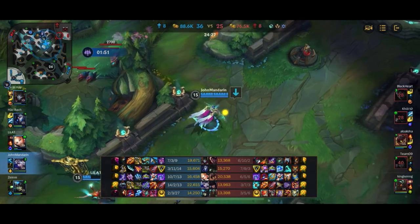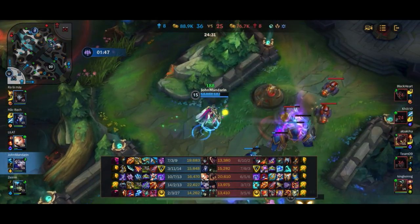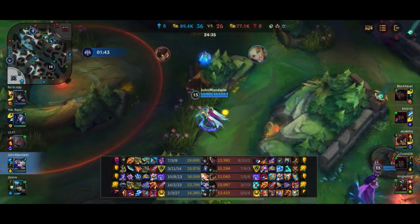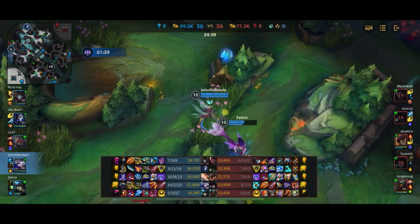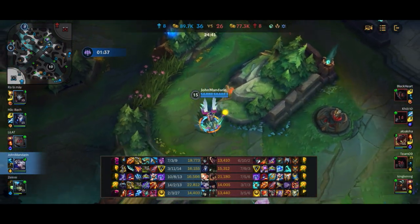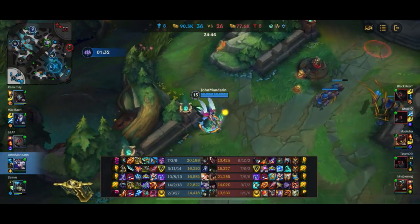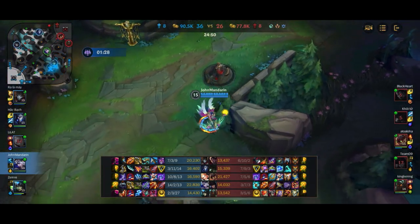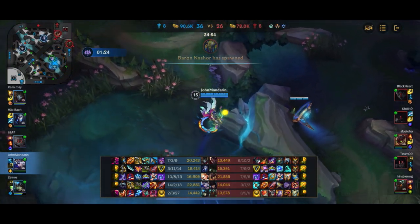The issue is that even with Elder, Ziggs is just poking us from afar — he nearly does more than half my HP with just one Q. I'm going to get this red buff. I think at this point the smartest thing to do is actually to just go get Baron. Use Baron to push out the top wave, get the top Inhib, and maybe end the game from there — or at minimum prevent the super minion waves from consistently threatening to end the game via the top lane.